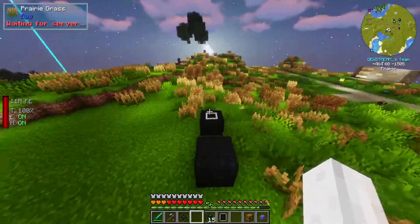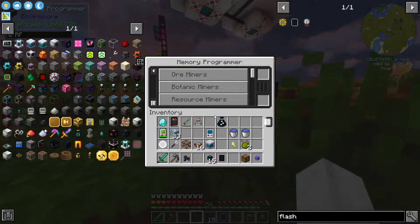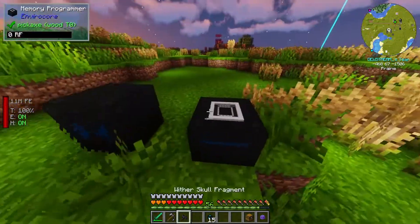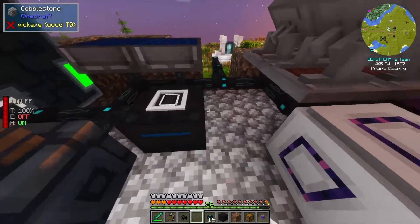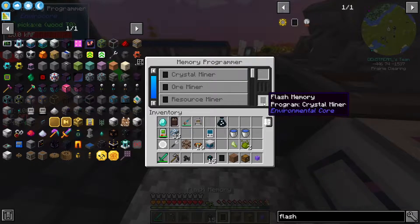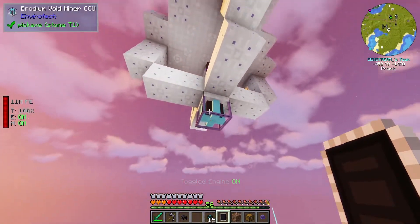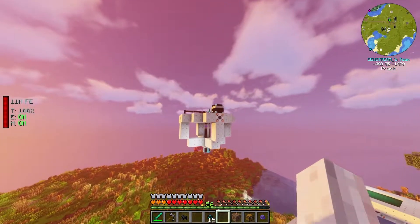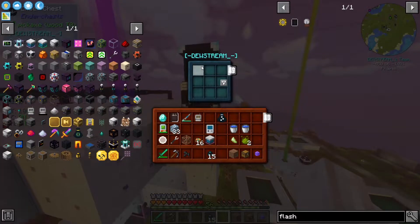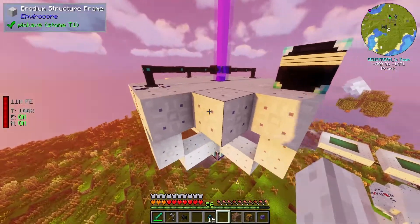Flash memory requires all of this stuff to be crafted. And boom — flash memory, perfect. Then we want to go here into our memory programmer, place in this guy, scroll down to multi-miners, click on crystal miner, then it should put it in there. Although it needs power — of course it needs power. Let's just move these. Alright, we have arrived at the trusty roof, so let's set these guys up. Multi-miner, crystal miner — and it should put it in, which it looks like it's doing. Bada-bing, bada-boom. Go run over here and slap this guy in. And we should now see a beautiful laser — a beacon to the skies. Yep, there it is.